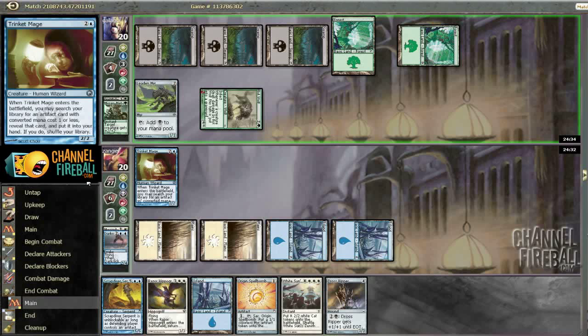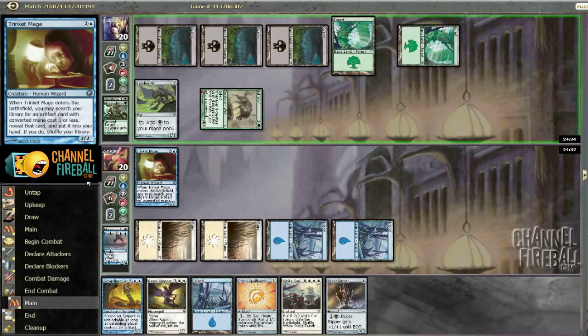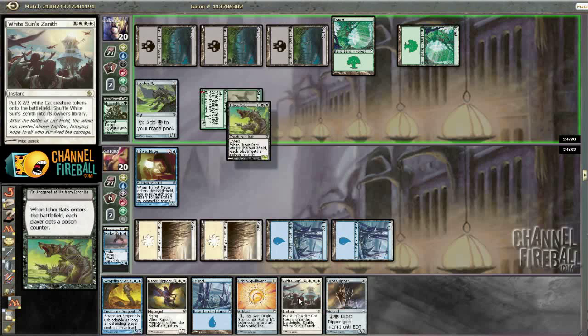Looks like we'll have a good turn next turn with Origin Spellbomb and Dross Ripper. The longer this game goes, the better it's going to be for us because we're going to have Evergriff to return the Dross Ripper.